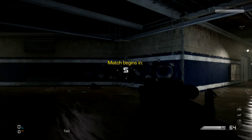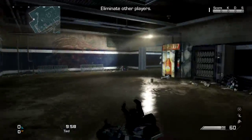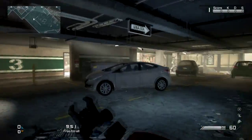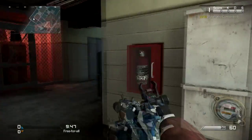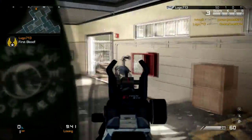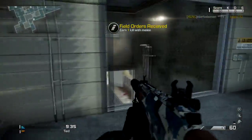We are going to start with the attachments right away. We are going for grip because this weapon has quite a bit of recoil, and when you go into a long range gunfight your gun usually kicks up, so grip will control that. You can stay accurate and have a better chance of winning the gunfight. Next we have gone for silencer so we can stay off the radar. In free for all it's essential to stay off the radar, and silencer is probably one of the best attachments to be very good in free for all and win almost every game.